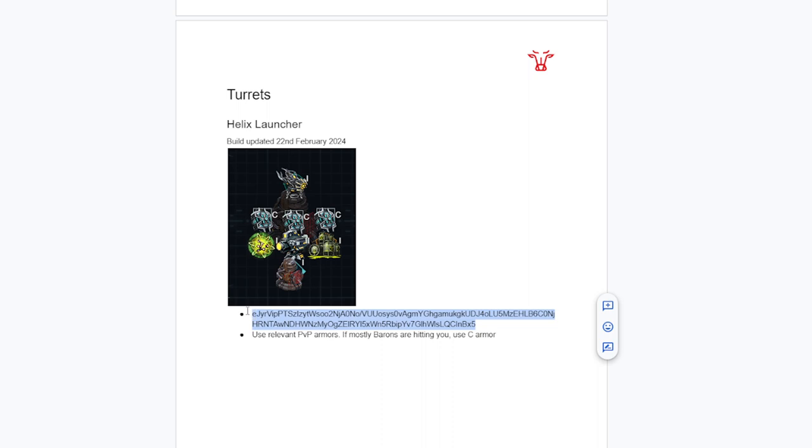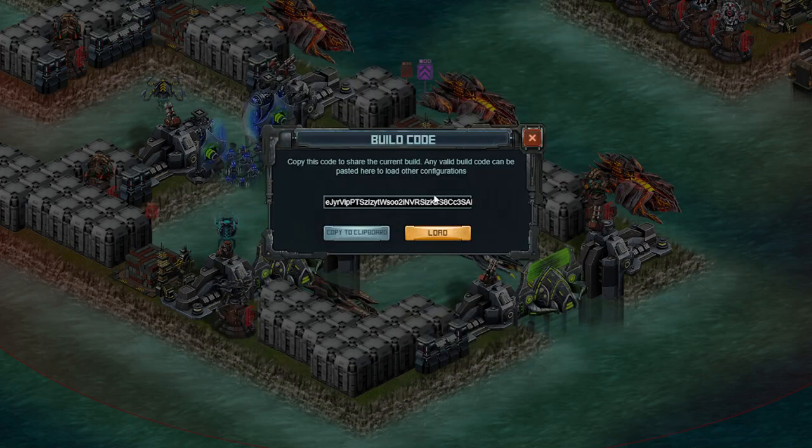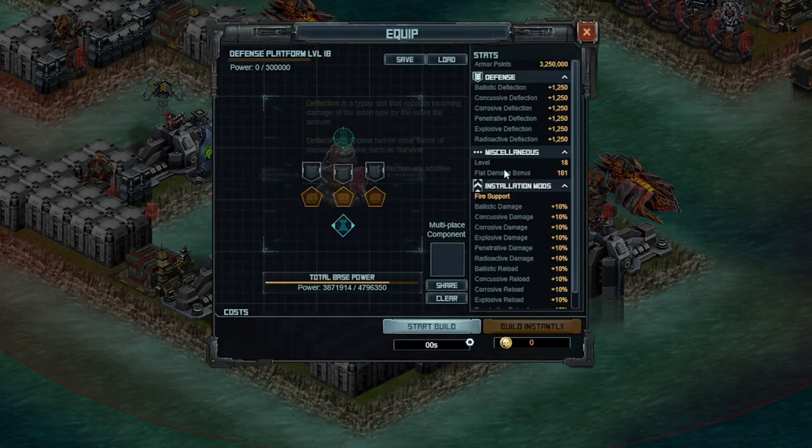All you have to do is copy and paste this hash code into your turret. Let's go ahead and get into the build. You can just click share and paste in the hash code, and that's all you need to do. I'll talk about the turret, the specials you want to equip, the specials you want to equip if you don't have your defense platform up to tier 18 and can't have quite as high power, and then talk about a few other things.